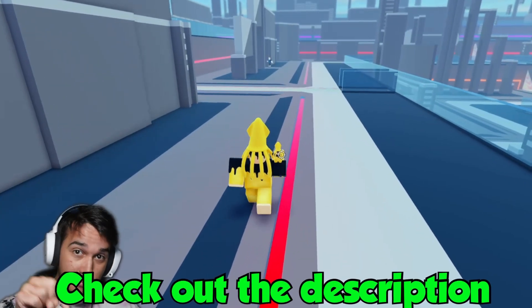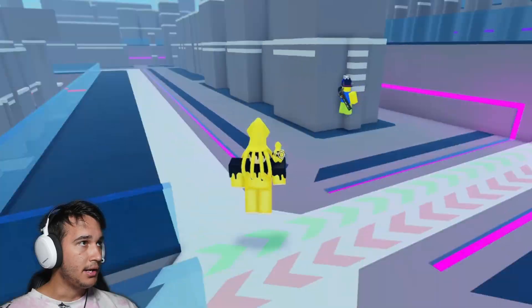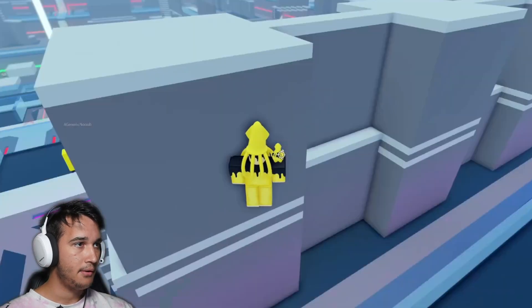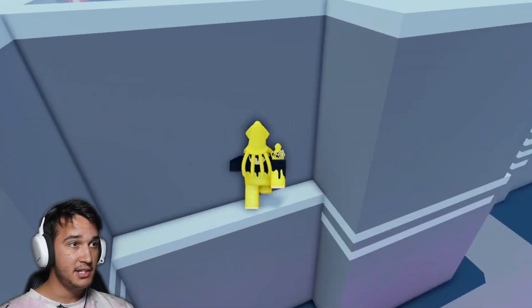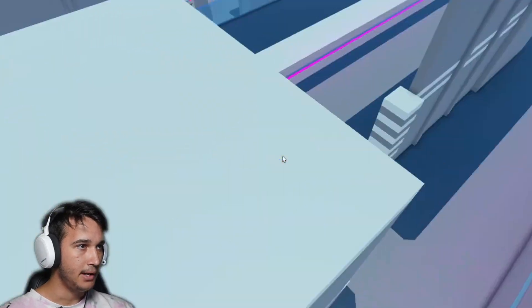This game is in the description of the video, so check it out if you guys would like to. This one is very hard - it's getting harder now. So if I hold the D key and wrap, I can gain more distance. Hold the D key, wrap, hold W and space. There we go - and that's how you do it.